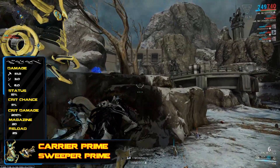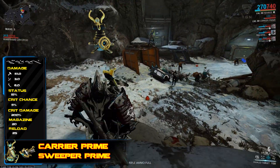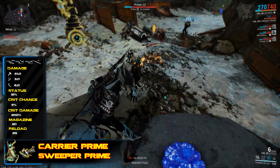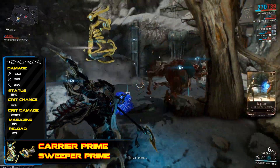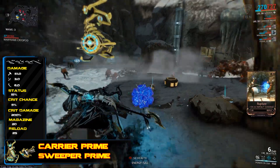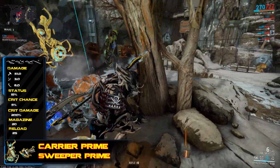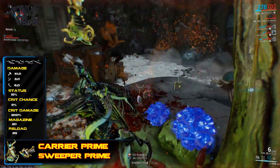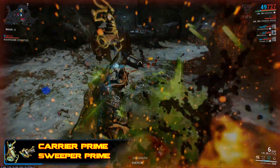It has an additional 18 base damage, bringing it up to 60 damage a shot, with the majority 51 coming in the form of impact, 3 in puncture, and 6 in slash — an addition of damage in every single damage type. It also comes with double the magazine size of 20 rounds, a faster reload speed of 2 seconds compared to 2.3, higher critical damage of 200% compared to 150, and an additional 1% status chance, bringing it up to 15%.